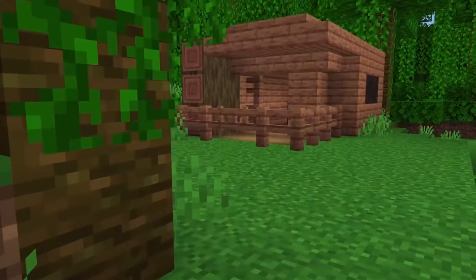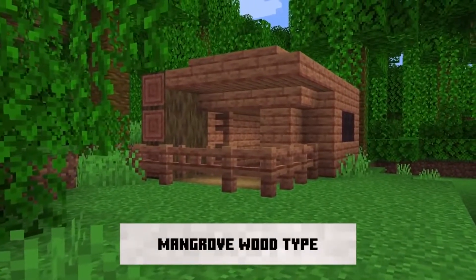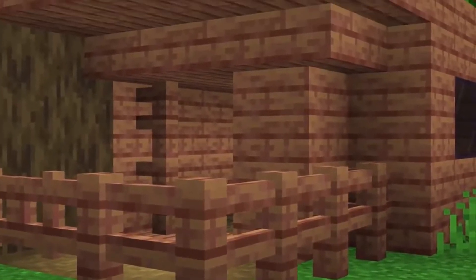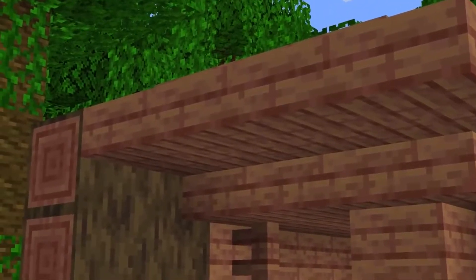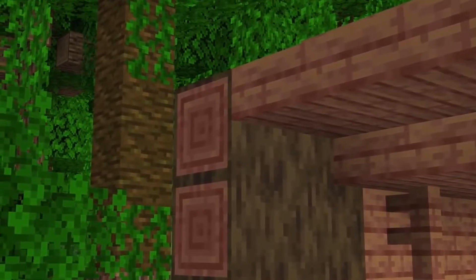Where there's a new tree, there must be a new wood type. The mangroves do come with a new wood type, and like always when we add a new tree, we get so many questions from the community asking if there will be a new wood type. We're really happy we were able to add one for the mangroves. It's a full set — there will be doors, trapdoors, and so on.